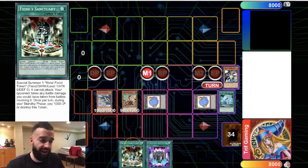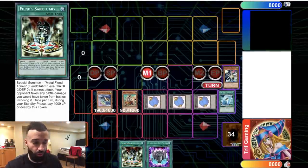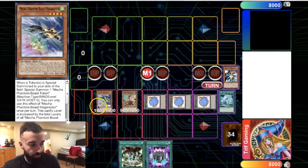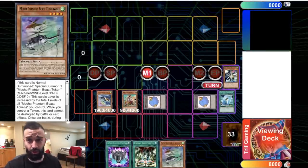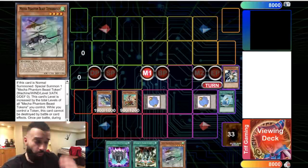Raptor's first effect is: when a token is special summoned to your side of the field, special summon another token — which is why it has great synergy with other token spammers. We play four or five token spammer spell cards that summon out a free token, triggering Raptor's effect to summon another token. So you end up with three tokens, a recycler, and a Raptor. Raptor's second effect lets you tribute a token to add any Mecha Phantom Beast from your deck to your hand, such as Tetherwolf, which normal summons and special summons a token.